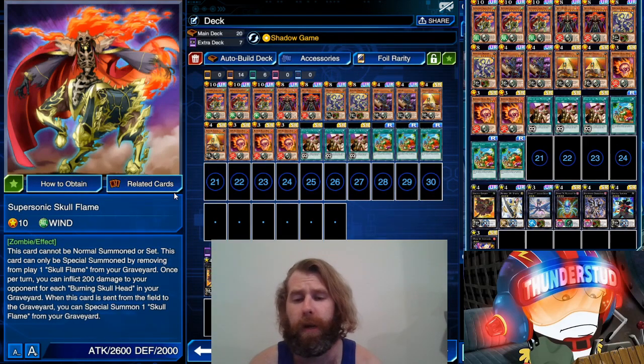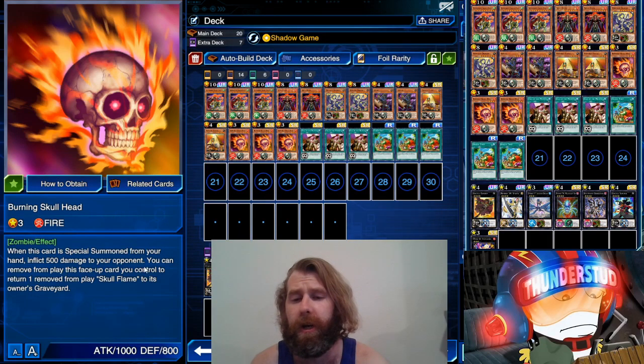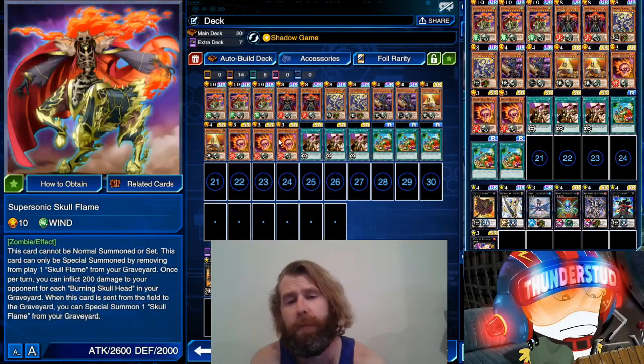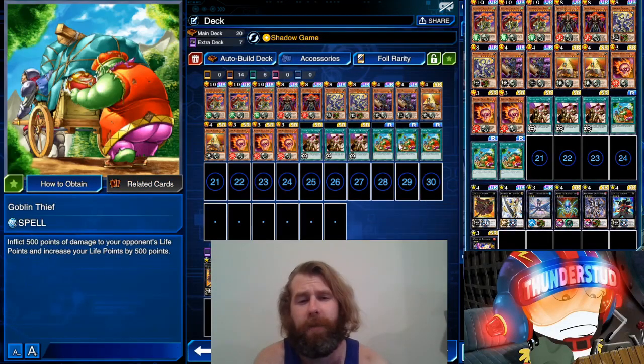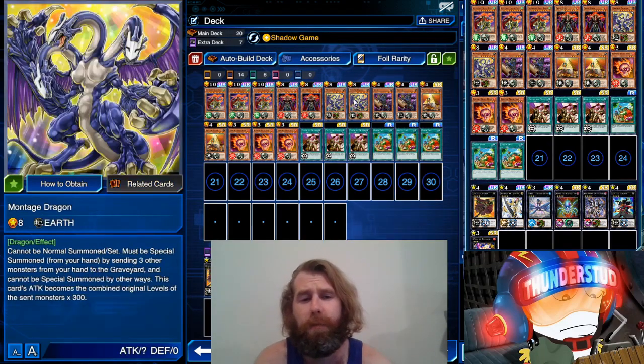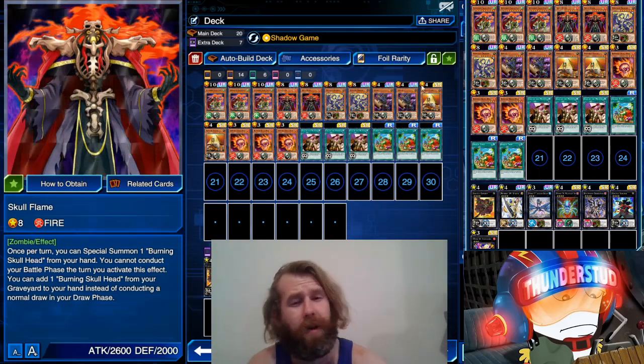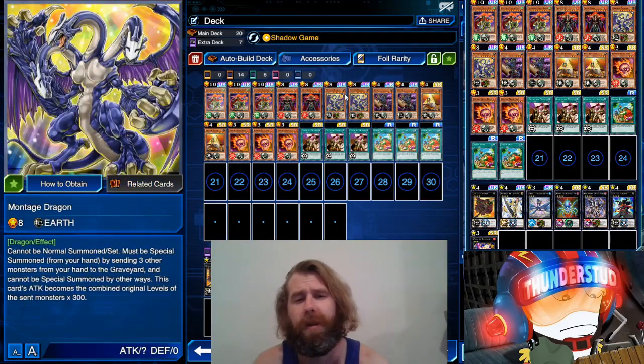He didn't really gain any power but he got a much better effect. When this card is sent from the field to the graveyard you can special summon one Skull Flame from your graveyard. You might wonder: how is there even a Skull Flame in your graveyard if you banished him to get your Supersonic out? Well, the second part of Burning Skull Head is: you can remove this face-up card you control from play to return one banished Skull Flame to its owner's graveyard. So you can send it to the graveyard, special summon him, remove him, special summon Supersonic — tiny bit of effect damage, over and over. These are really big monsters that can brick your hand, and that's where Montage Dragon comes in. In a very monster-heavy deck he's a meme MVP.